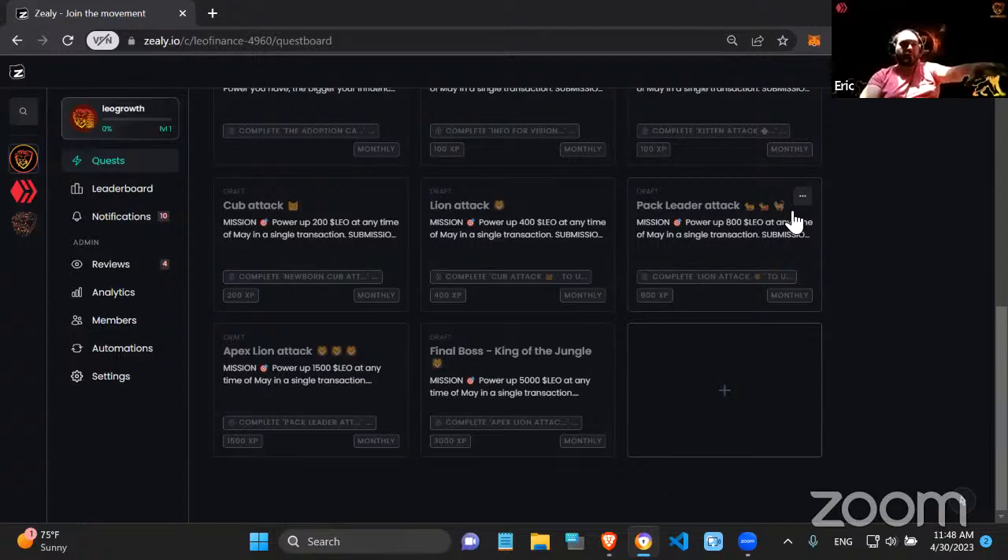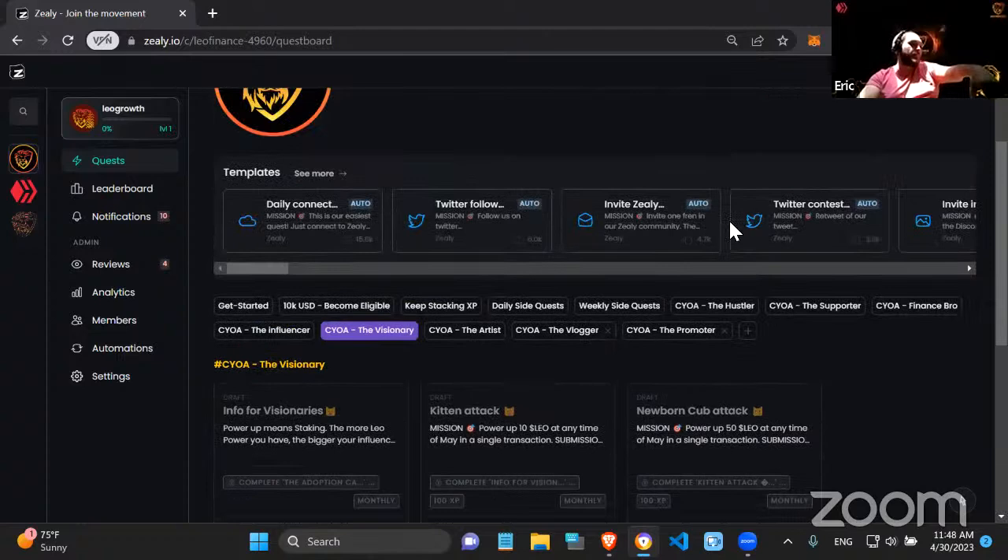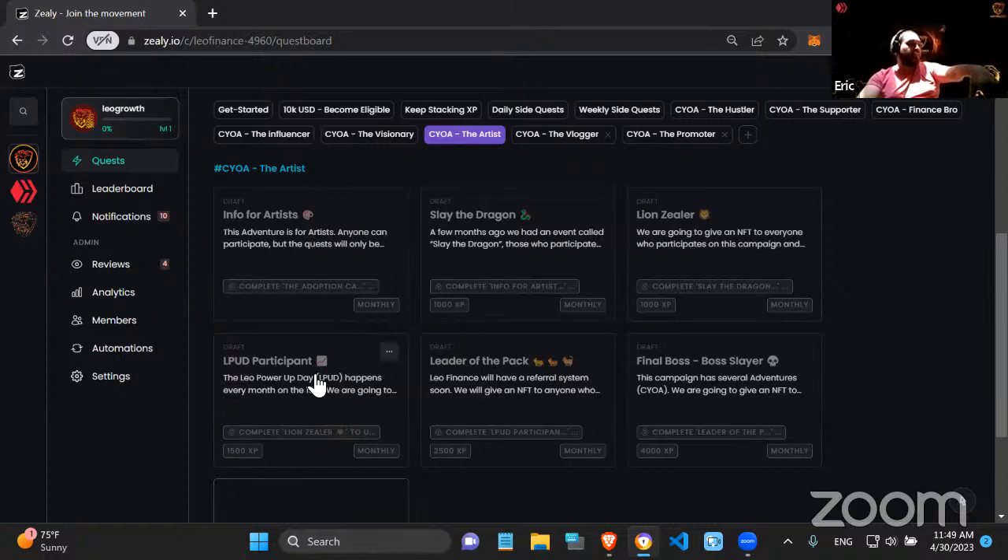People who aren't writers, threaders, or artists also have something to grind XP for. People who earn more than 10,000 XP at the end of the campaign will get something special. You can choose to compete for the big prize, grind to a certain level to get rewards like airdrops, NFTs, or tokens, or choose to finish one of the adventures. The Artist path has people actually creating the NFTs we'll use for the campaign and LeoFinance in general.